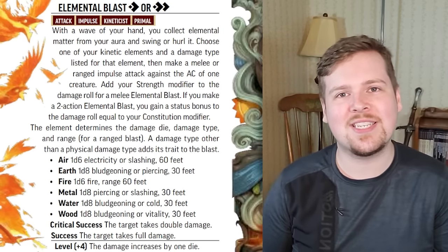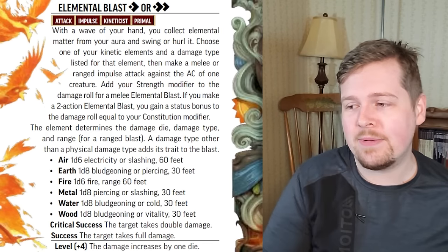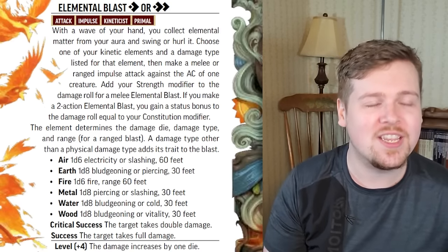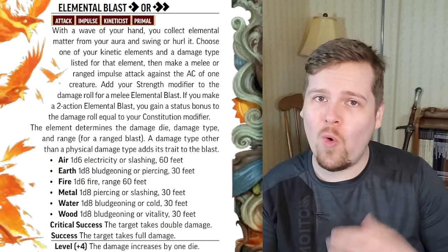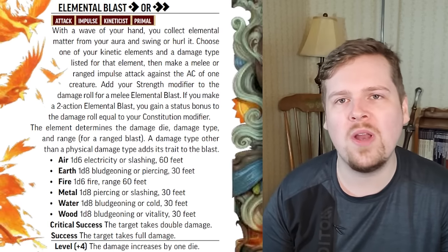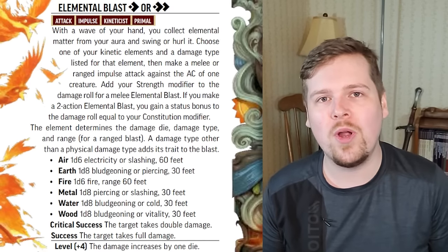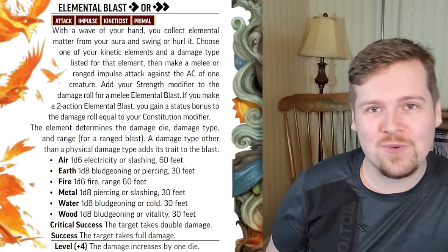The damage die, damage type, and range increment of your elemental blast are all based on your chosen element. If you are air, it deals 1d6 electricity or slashing damage with a range of 60 feet. You get to choose every time you use this blast — if you zap someone with electricity and they have a resistance, next time you can choose slashing instead. Earth has a range of 30 feet and deals 1d8 bludgeoning or piercing. Fire deals 1d6 fire damage at 60 feet. Metal deals 1d8 piercing or slashing at 30 feet. Water deals 1d8 bludgeoning or cold at 30 feet. Wood deals 1d8 bludgeoning or vitality damage at 30 feet — that vitality is really unique to wood and is the new positive damage.